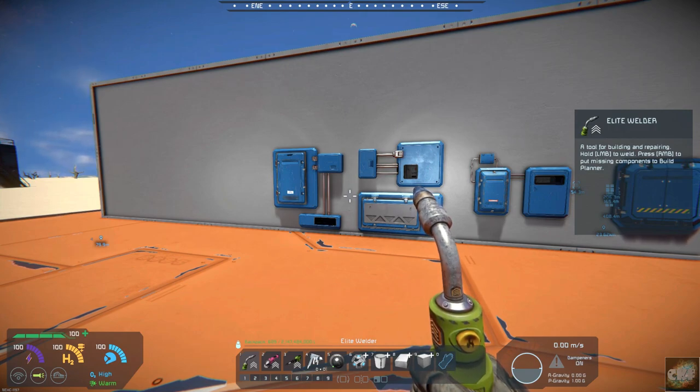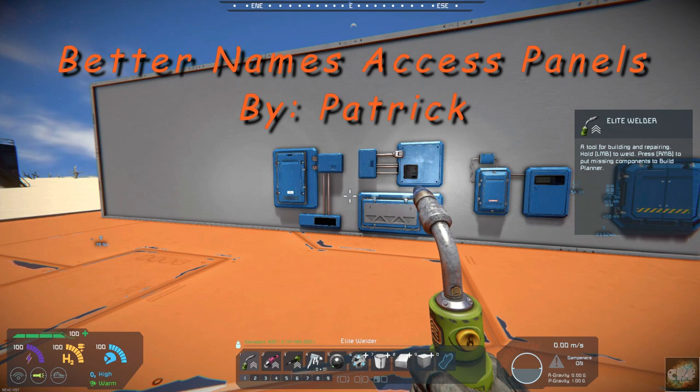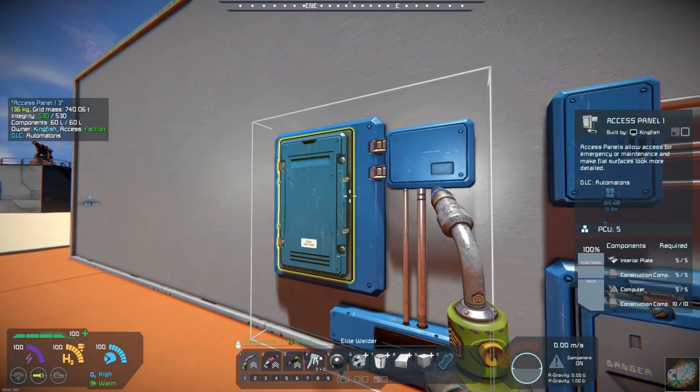Today's mod is just a really basic mod — more of a quality of life mod. It has to do with the new Automations DLC that just came out, and it's called Better Names Access Panels by Patrick. All it does is change the name on the panel from Access Panel 1, 2, 3, or 4 to names like Access Panel Terminal, Access Panel Danger, Button Conveyor, etc.